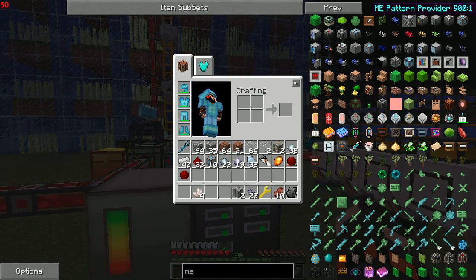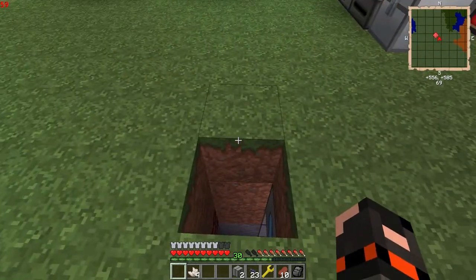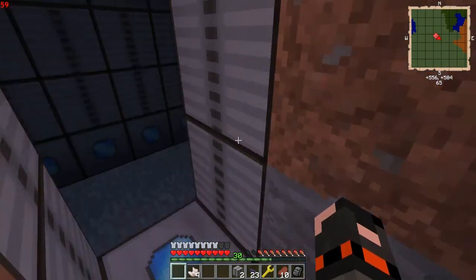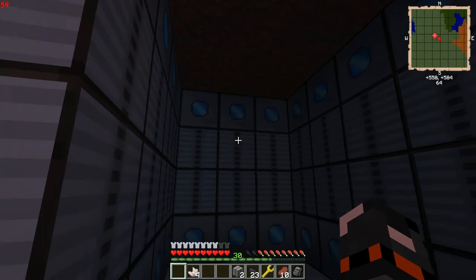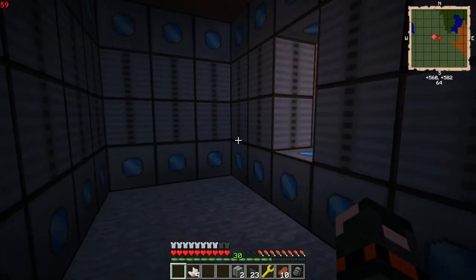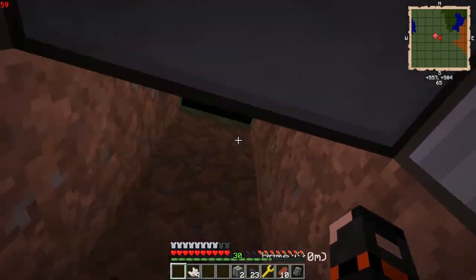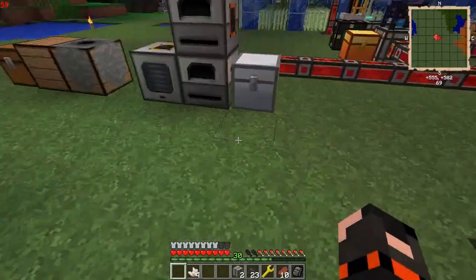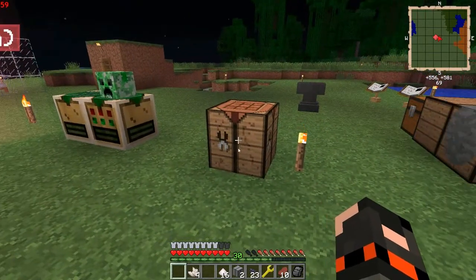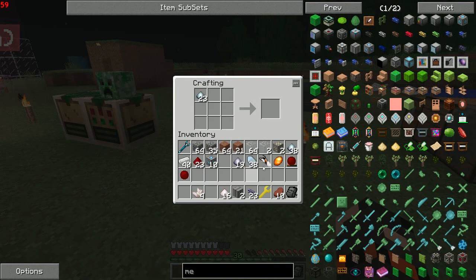Let's get started with the pattern provider. The pattern provider will determine how many patterns you can save in your assembly encoder. For example, if you wanted to have five auto crafting recipes you'd just need one provider because it has about 50 spaces. Heat vents go at the top and the bottom. I'm an idiot — I do still have some.